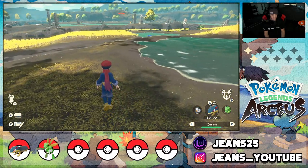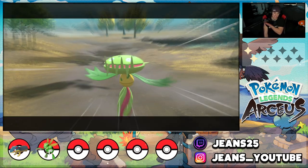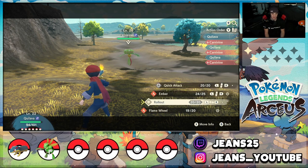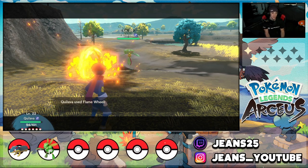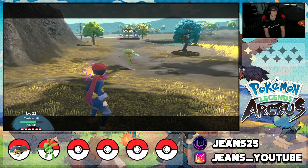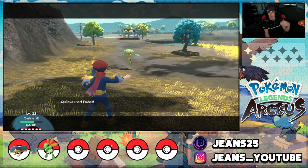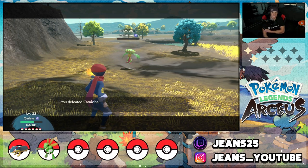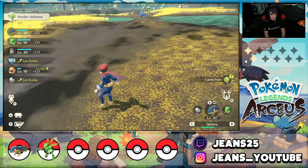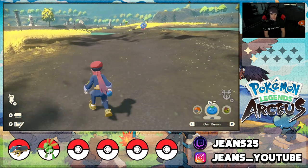Found the Tangela — it sees me, so I'll just battle it. We're two levels ahead with Flame Wheel, and we bring it down to red. It uses Acid Spray on me — chill! Drop a nice Ember, get it out of my face. I'll fight more Carnivines here too, great spot to level up my Quilava. Now I'm gonna sneak up behind the Tangela and try to feed it a berry to get a backstrike catch.